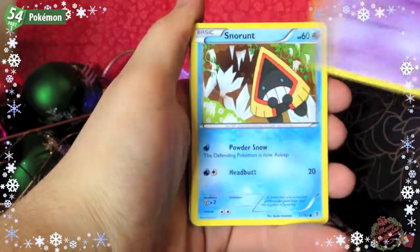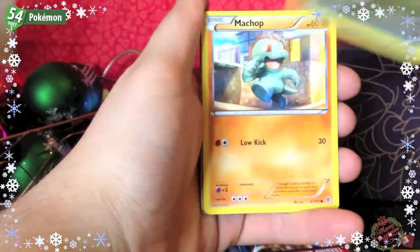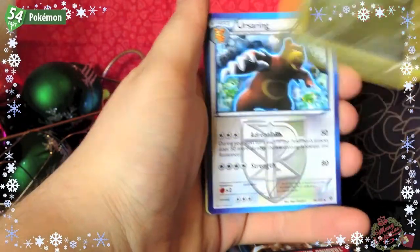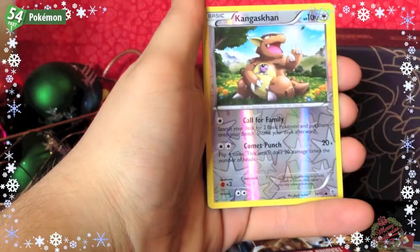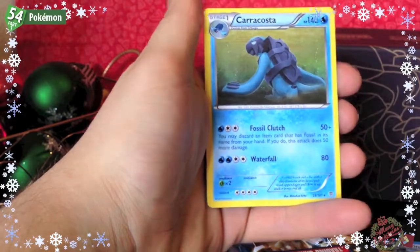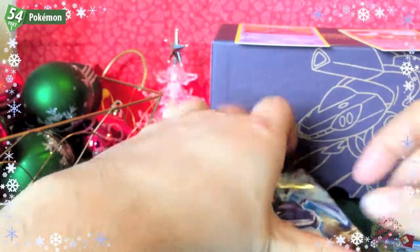Pack one: Golett, Snorunt, Axew, Machop, Bagon, Ursaring, Ultra Ball, Arcanine, Kangaskhan Reverse, and a Carracosta Rare. We'll put the rare and reverse up there.